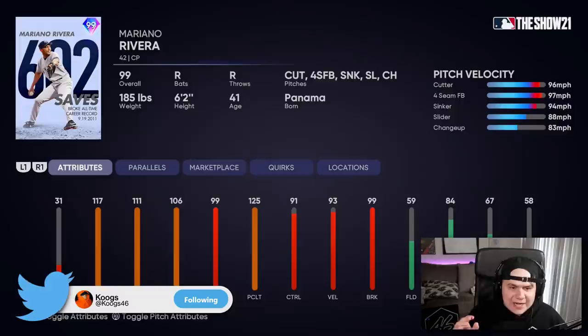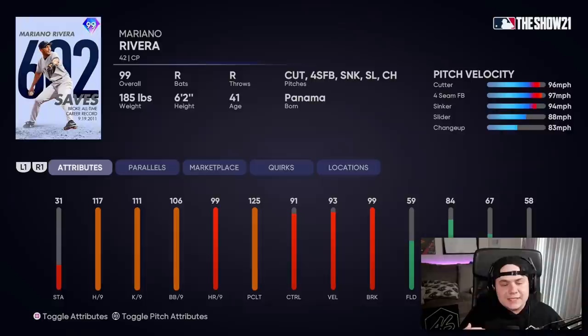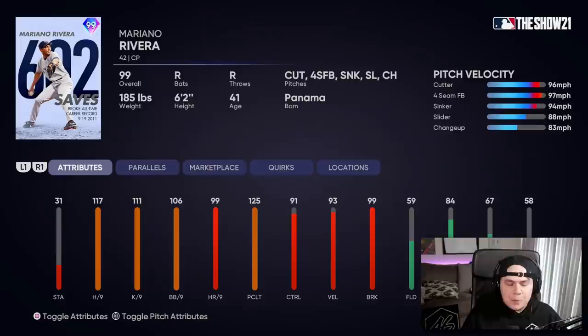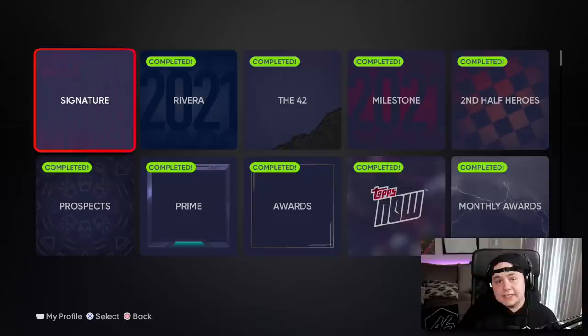As you probably know by now, there is a brand new collection in MLB 21, and the reward at the end of it is 99 overall Mariano Rivera. A lot of people, including myself, were a little underwhelmed that this was the reward. Not that it's a bad card — it's really a really good reliever, probably could stay in your bullpen the entire year. A lot of people were hoping for a position player, somebody maybe a bit more electric in the lineup. But at the end of the day, it's a very good card — it just might not be what people thought.